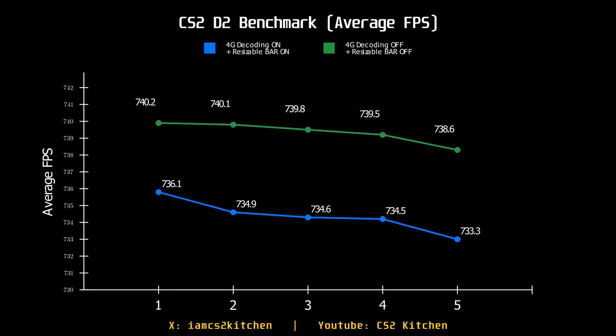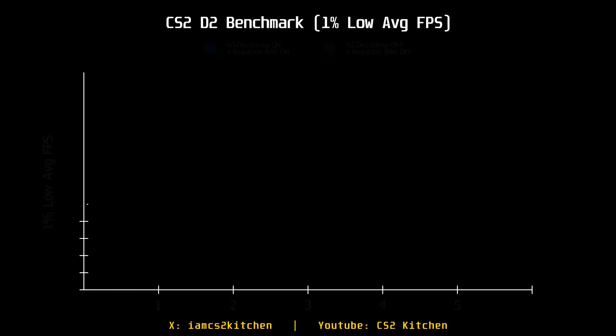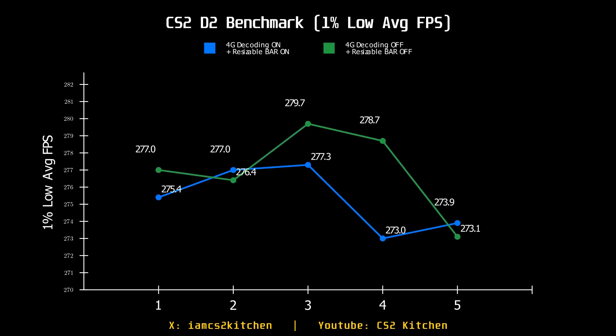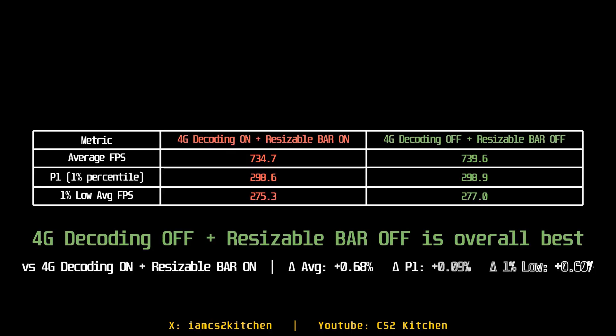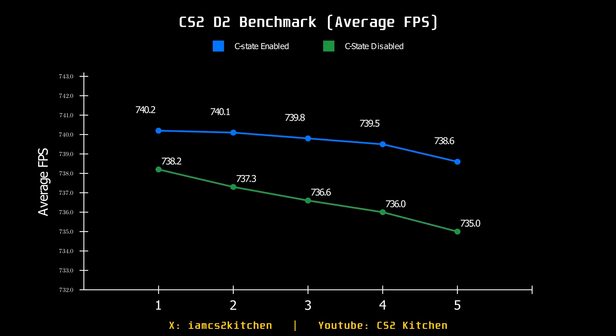Resizable Bar makes no difference in CS2. I suggest keeping it on in your BIOS in case you play Red Dead Redemption or other games that actually utilize it, but in CS2, even changing it in the profile inspector is like flipping a switch that does nothing. The differences are within the benchmark's margin of error.